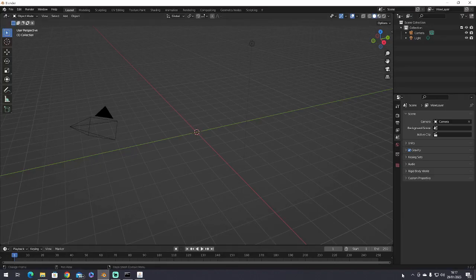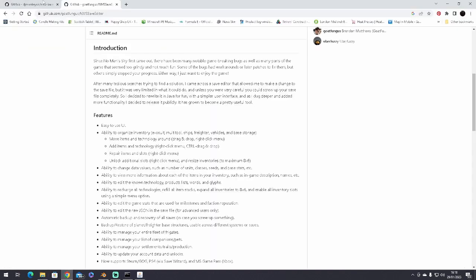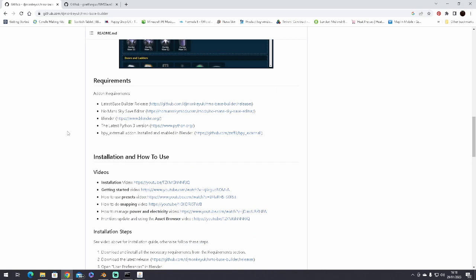Open up Blender. Blender is available for free on Steam. You will need to go to GitHub and search for the Base Builder app — if you just do a Google search for 'No Man's Sky Base Builder GitHub' you can get it from there. Or you can get it from Nexus Mods. Download the latest version and install it along with all the requirements.